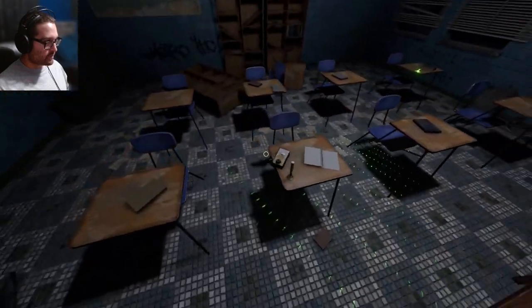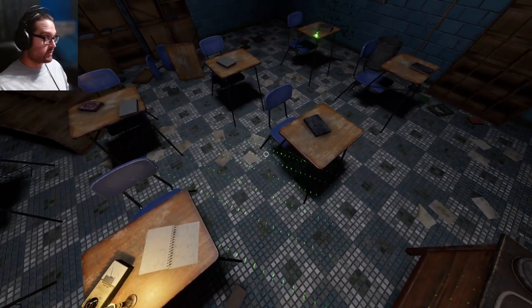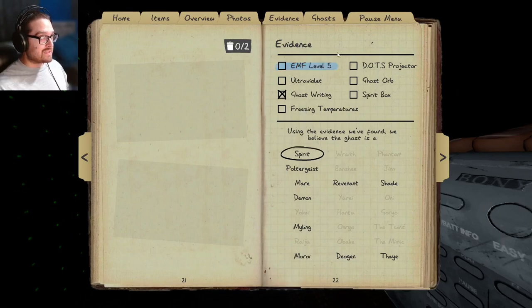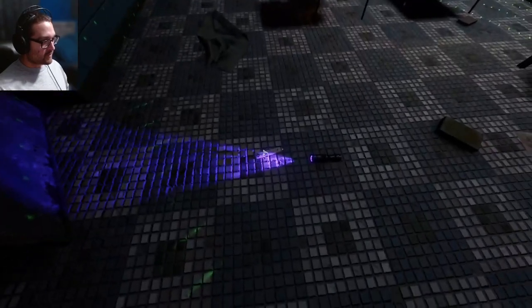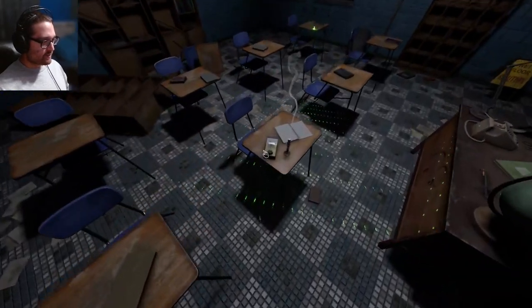I couldn't tell the breaker went out. No EMF. Oh my god, I thought my candle was on the desk. I'm going to pick up the candle and light it. Well, once again — oh, I didn't really look for ghost orbs actually, did I? And there they are! Ghost orbs! Oh my god, how are we in the same position again? So what do I need — proper UV? No, can't be UV. It's going to be DOTS, spirit box, or freezing. Can it just be freezing? Yes! I've never been so happy to see a Revenant.